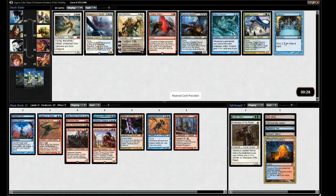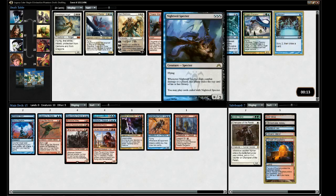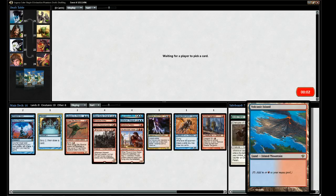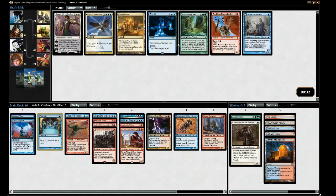Preordain is very good. Izzet Scepter - deals combat damage to a player and exiles cards. Preordain is just the foundation of blue. I kind of wish we had Force of Will now, but you can't go wrong with land - it's guaranteed to be played and always good. That counterspell Forbid came back - taking Forbid.